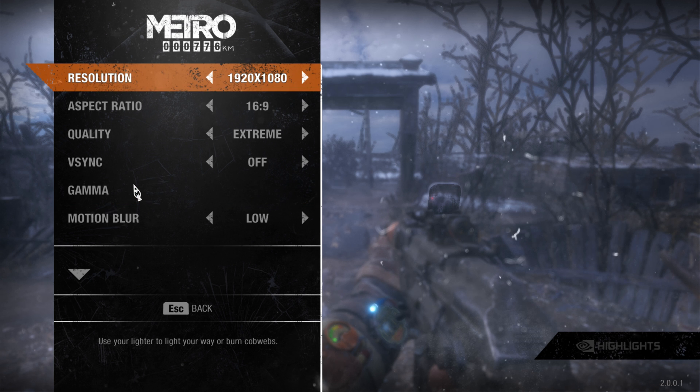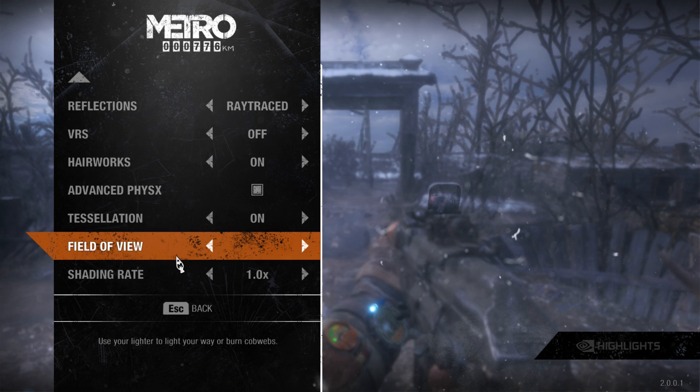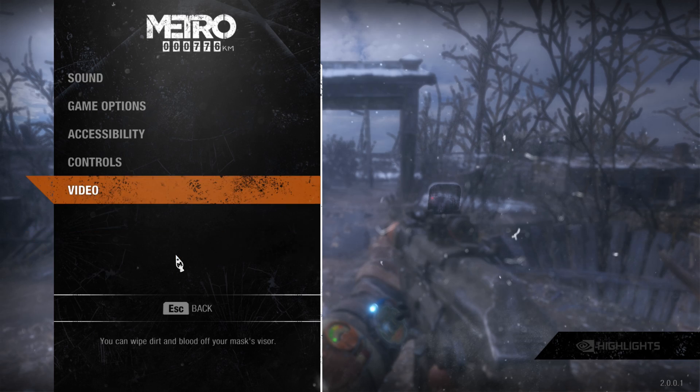Here in Metro Exodus, everything is maxed out, ray tracing on, DLSS and VRS are both off, HairWorks, physics, and tessellation on.